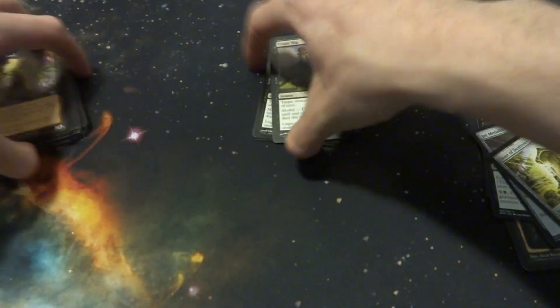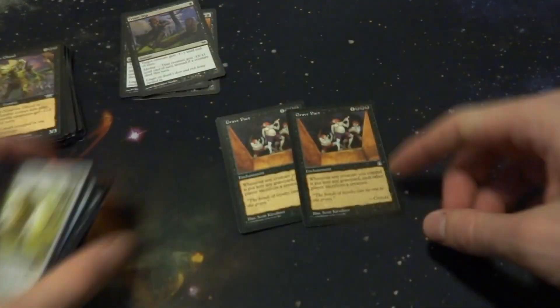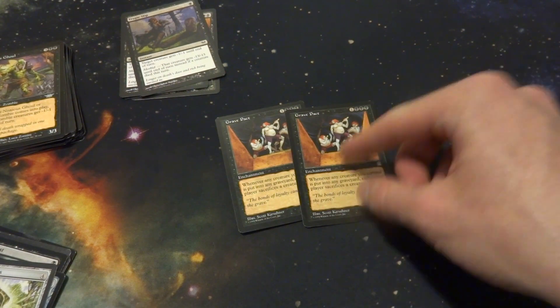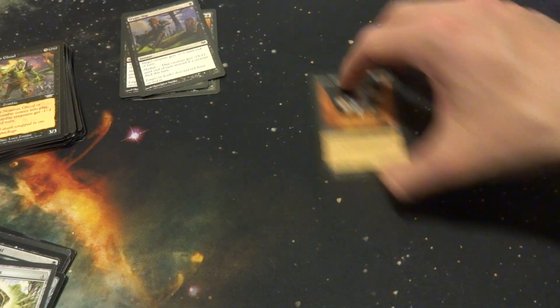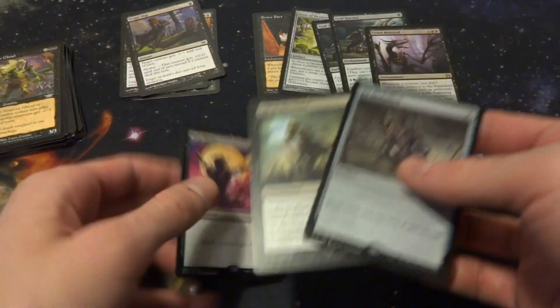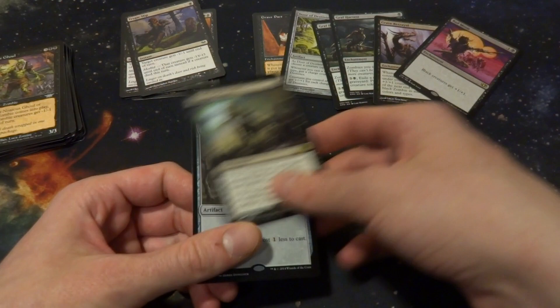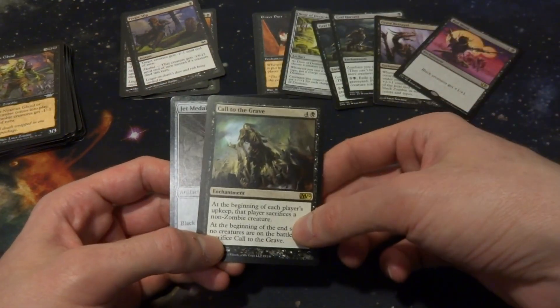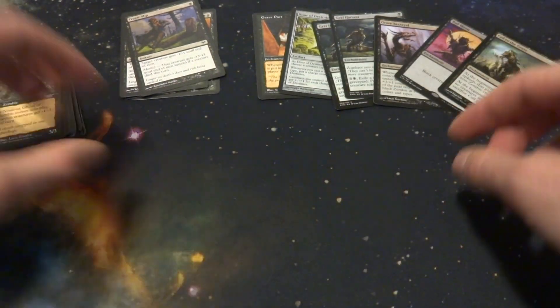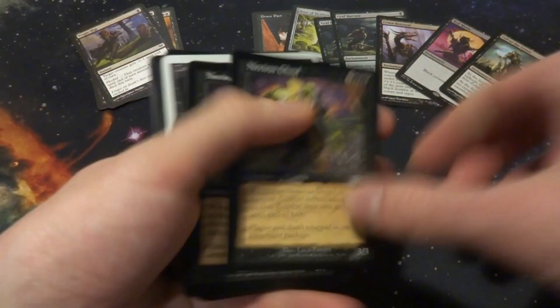I can have 5 more non-creature cards to reach 36. My removal fits in there — I want 1, 2, 3, 4, 5, 6, 7, 8, 9 possible non-creature cards. Grave Pact — whenever you control a creature that goes to graveyard, each other player sacrifices a creature — maybe just 1. Door of Destinies is a great card as well — maybe 2 of those. Call to the Graves — at the beginning of each player's upkeep, the player sacrifices a non-zombie creature. Jet Medallion — possible non-inclusion. I have 7 non-creature cards and need to trim to 5 to hit exactly 60 with my 31 creatures and 24 lands.